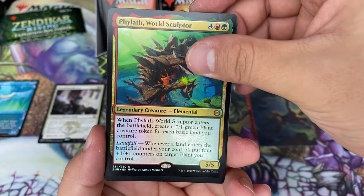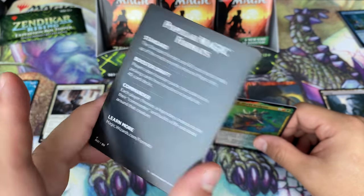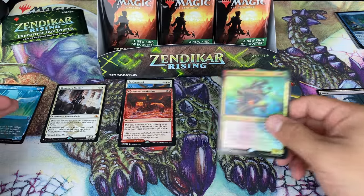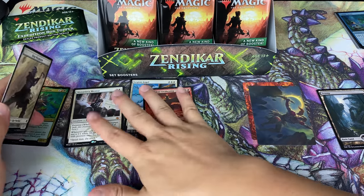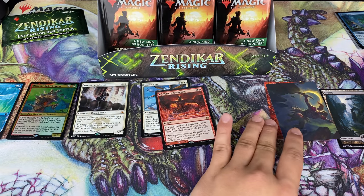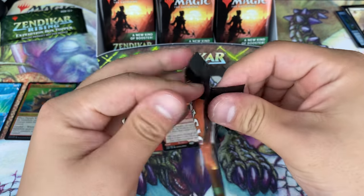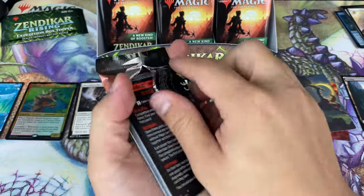Filath World Sculptor and a token. So normally this is what you get — just a token. That Monastery Mentor, that was a treat. A card from the list should appear about 25% of the time, so in this box you're expecting seven to eight of them — not exactly a ton.